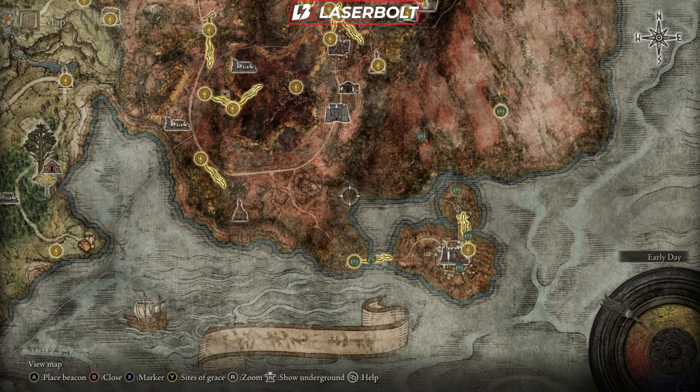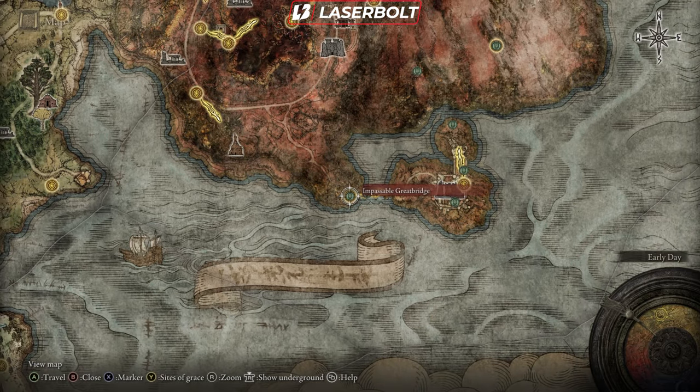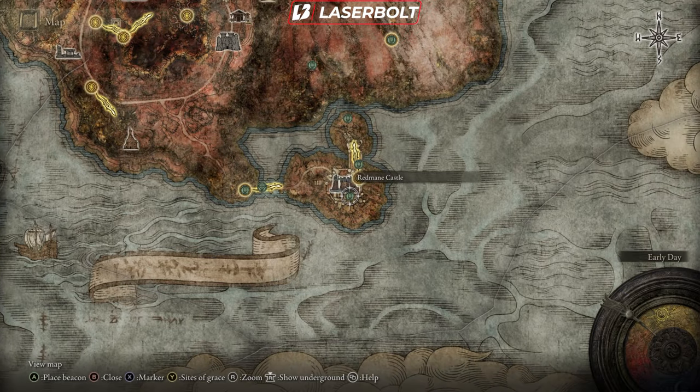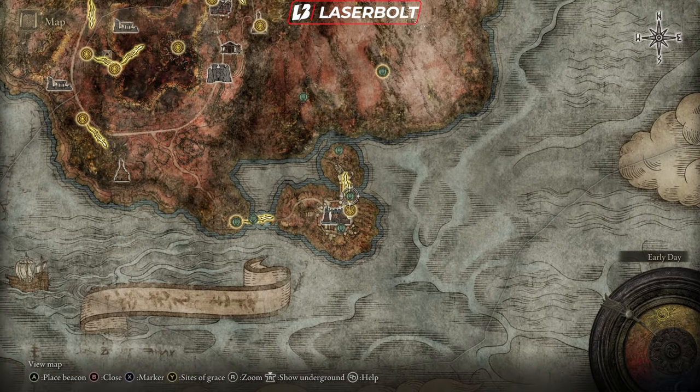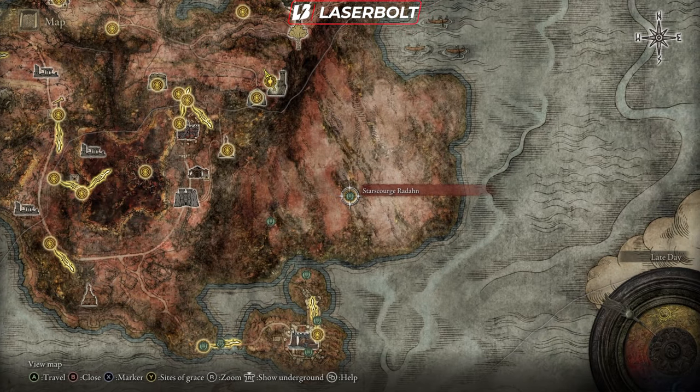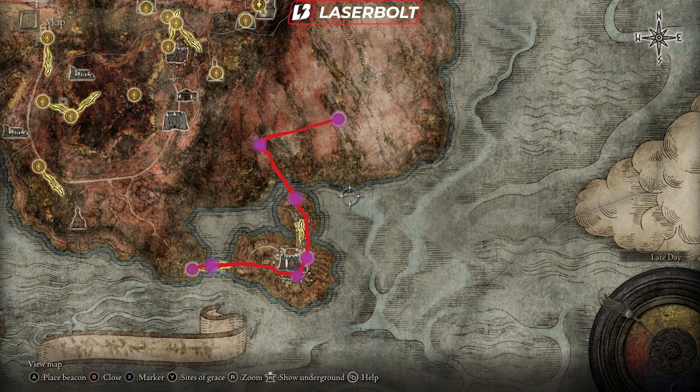Coming back above ground, head to the Impassable Great Bridge. In front of this bridge there will be a small gateway — go through it and it will teleport you to another location. Talk to the NPC there, progress to another gateway which teleports you again, and you'll encounter a boss. Before killing this boss, make absolutely sure you've completed the quest lines discussed earlier, because failing to do so could break their progression. Double-check everything, kill the boss, and then you can continue.